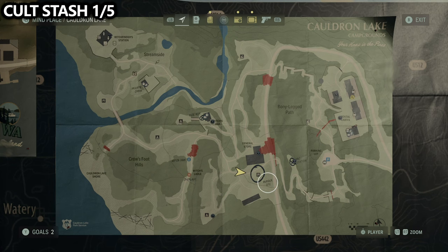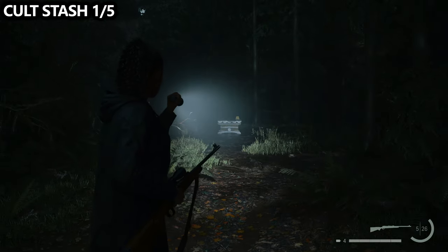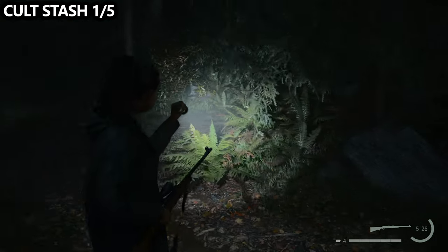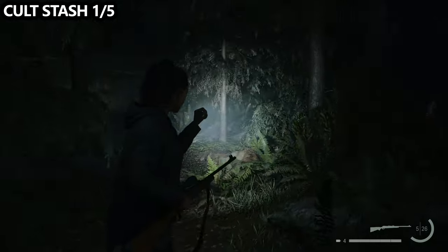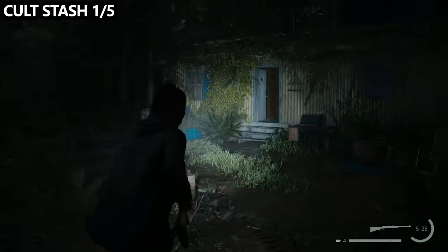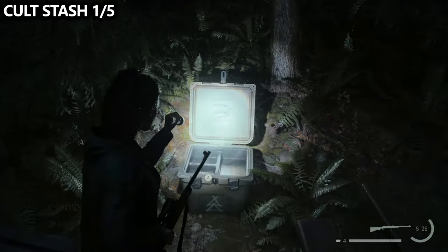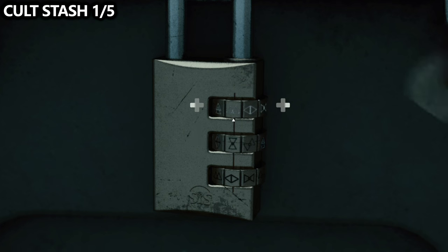The first cult stash we can actually grab in the entire game is very close to the Unalive site. You'll be here for the first time during the day. Just to the east on the map, there's a small path that leads to a yellow trailer house. Just in front of the door is a cult stash. You can read the clue on the top, go inside to figure out the symbols to open it up, or just follow along with the video and input the correct symbols to crack it open.